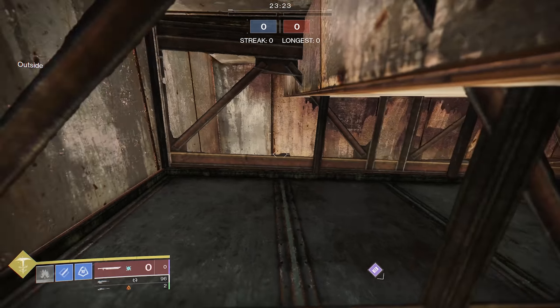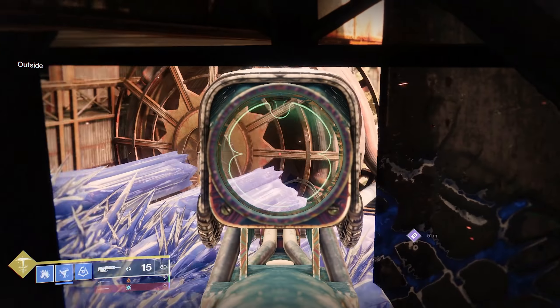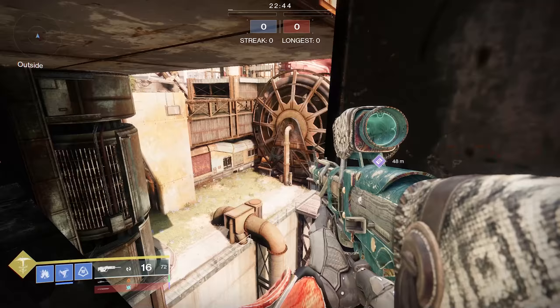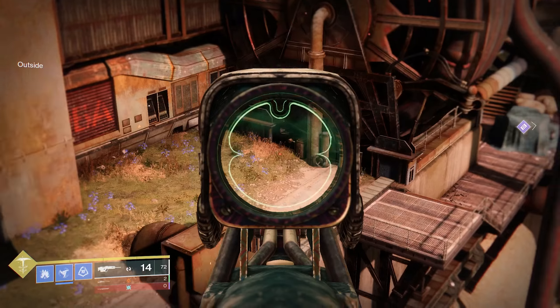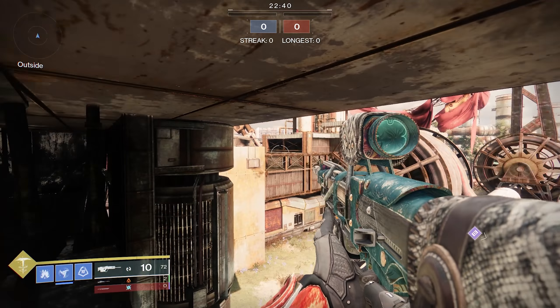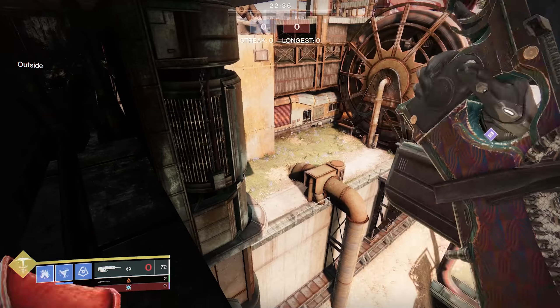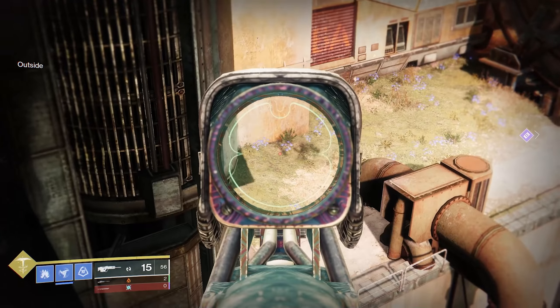If you want to explore the rest of this room, you can use your sword to pull you through these various walls. There's not a ton in here. There's a turn back barrier, an instant kill barrier, and you can camp in the window and shoot down. However, if you remember, it was a tiny hole that you came through — that is the only section you can shoot out of. So it's actually not really that useful.